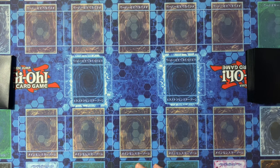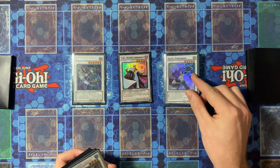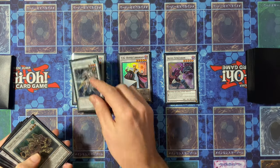Next off we have the Extra Deck, which is pretty Synchro heavy along with some Links to get you to Sayuja. For the actual FTK it all revolves around the Synchros, which are Tempest Magician, Hyper Librarian, and Axel Synchron.